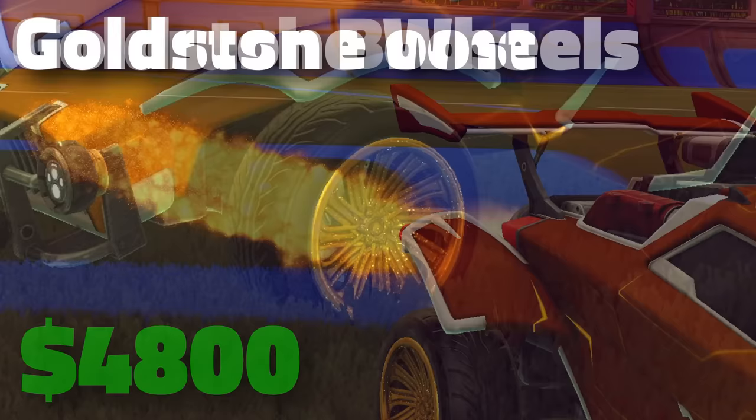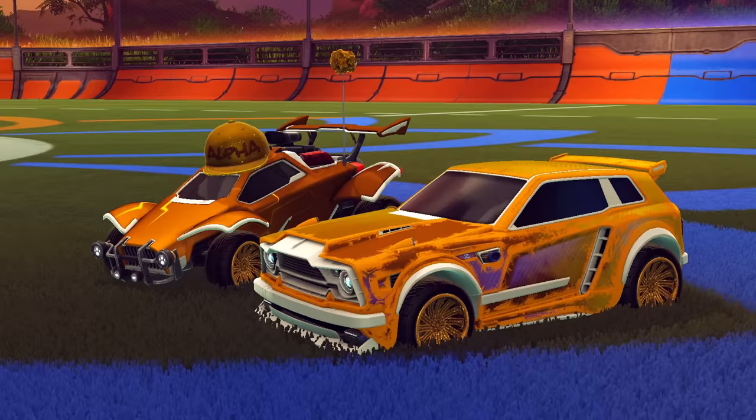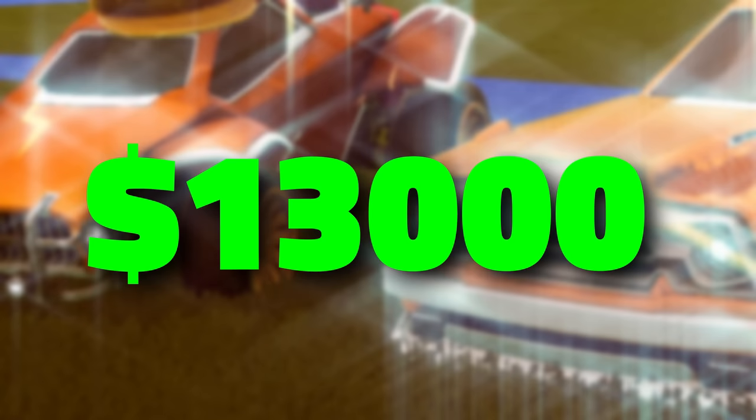We have the Gold Rush Boost, which currently goes for $4,800. The Goldstone Wheels, going for roughly $2,000. We have the Gold Cap at $750. And finally, the Beta Nugget — which is the most expensive antenna in the game — at roughly $120. Joining me today is Musty, and together our cars are worth nearly $13,000.